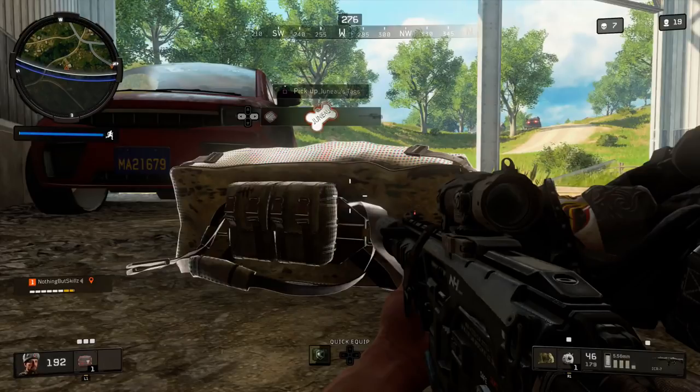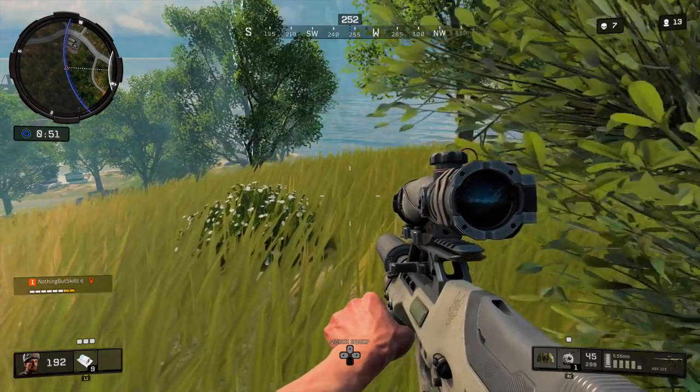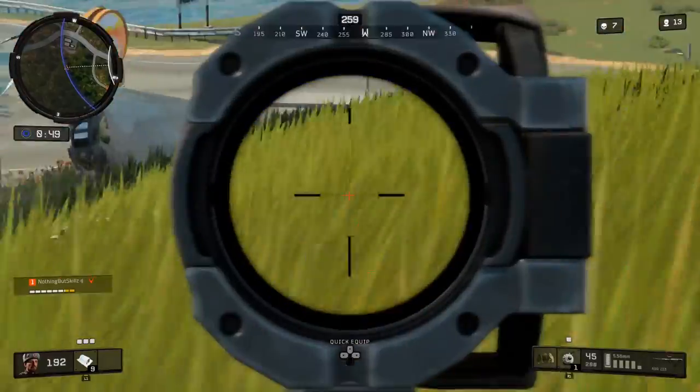That is what the tags look like. When we inspect the tags, we can see the mission requirements. The updated mission requirements are: kill two enemies without taking any damage from them, and finish the match with the Juno tags in your inventory. It's a lot simpler than trying to find three special agents to kill.